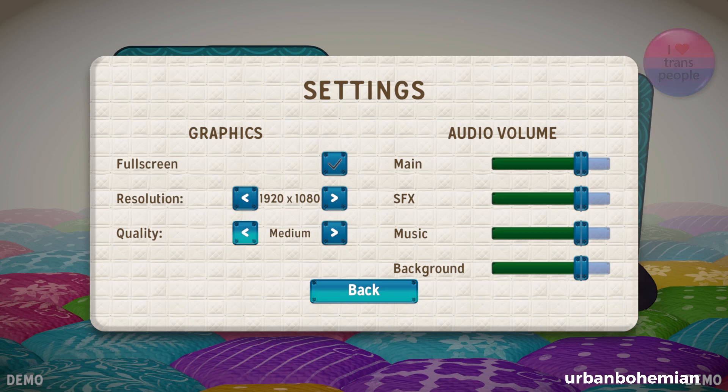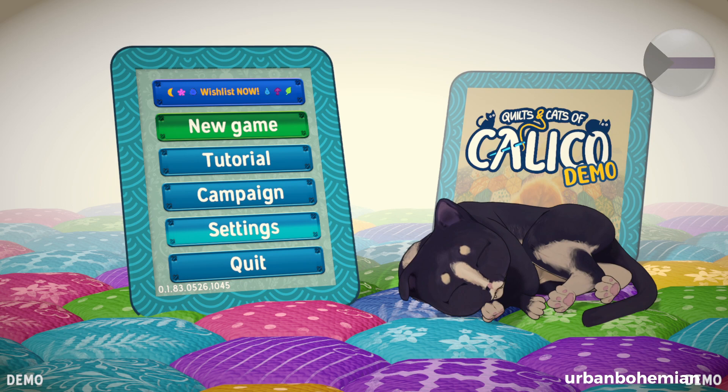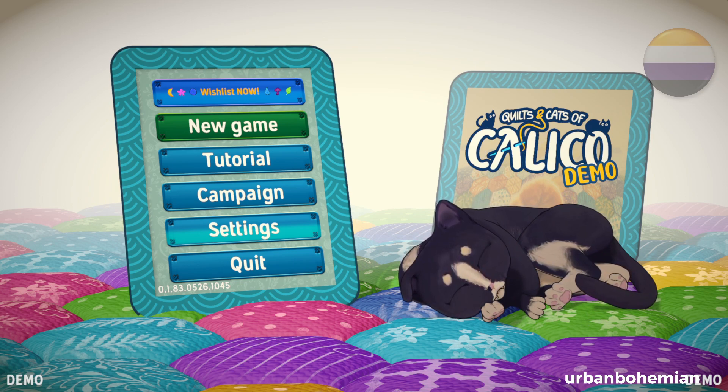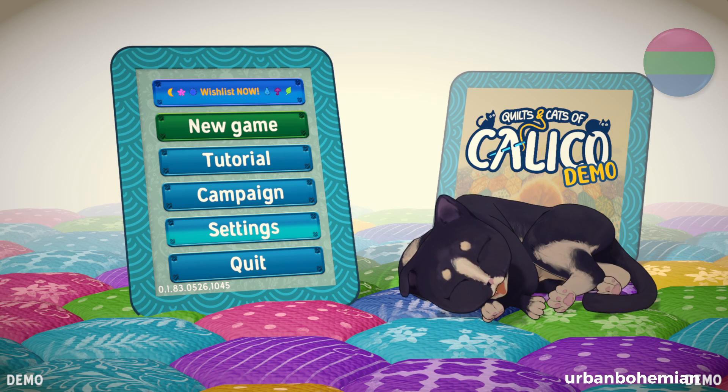Let's have a look at the settings. I appreciate the game did not start out at max volume. I knocked the resolution down because I usually do — I have it full screen, quality is medium. Oh my goodness, when you change the quality you get a little cat face! We'll go for high. Now, Quilts and Cats of Calico is coming out on Steam where I'm playing it, and I believe there's a demo available right now. It's also coming out for Nintendo Switch.